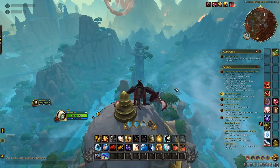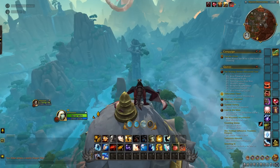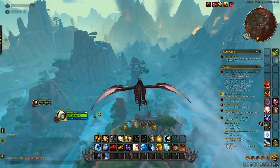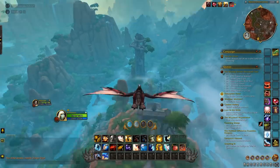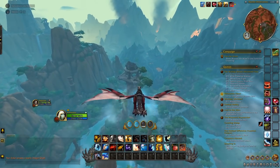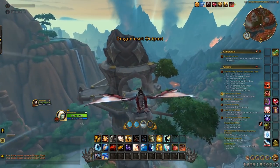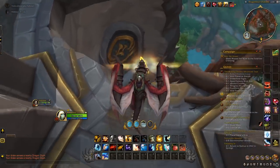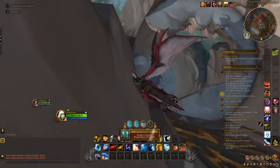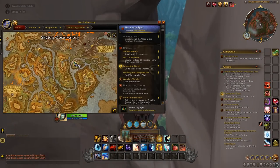That one is right there on the map. The next one is going to be over right here around where my mouse is on the map. From here you can actually see a tower. You fly to the northwest, and there's this broken-down tower. Inside of it is another dragon glyph.